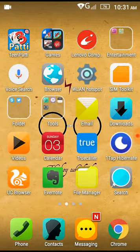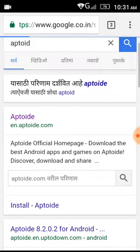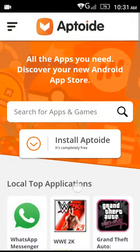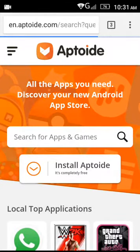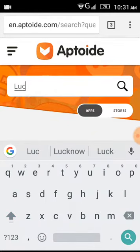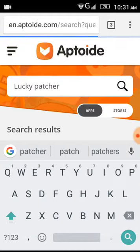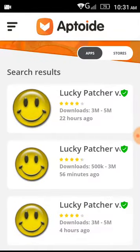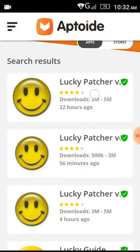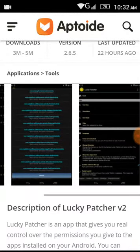First of all, what we're gonna do is open up Chrome and search for Aptoid. Open the first result, and there we go. In the search bar simply type 'Lucky Patcher' and search it. Here is the first one — you can see it's the latest version. It's 1.86 MBs, you can see the photos of it, it's completely good.